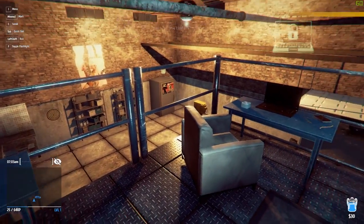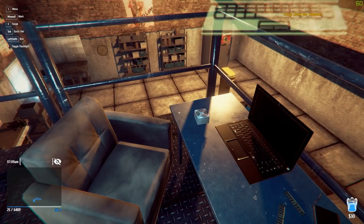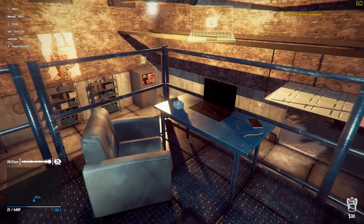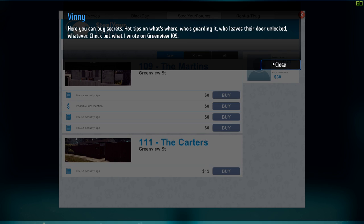It's 7am and we can go ahead and actually sleep, which is pretty cool. Check the computer — I'm trying to check the computer but it won't let me. I'm an idiot — it's this computer over here. That sounds like a bit of a dodgy website. Click on Steal Your Forum. Here you can buy secrets — hot tips on what's where, who's guarding it, who leaves the door unlocked, whatever.